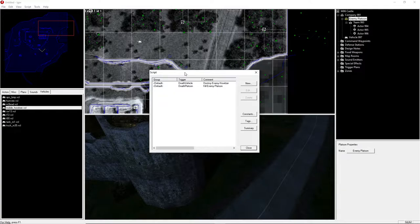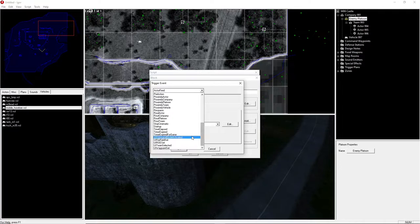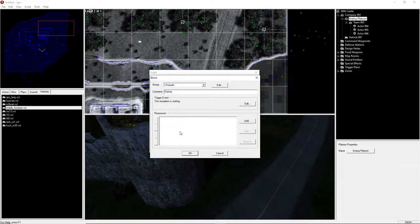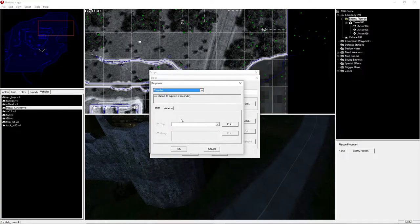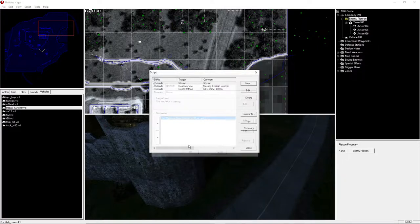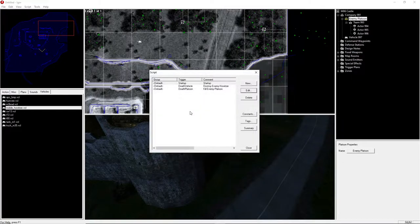Our first thing to do is start the objective check. We create a startup block and set its trigger to startup. As soon as the game starts, whatever we do next is going to happen, which is a timer set. We set the 'Objective Timer' to 30 seconds. That's going to fire the next thing we do which checks the objectives — it'll check every three seconds or so after the initial 30-second delay.